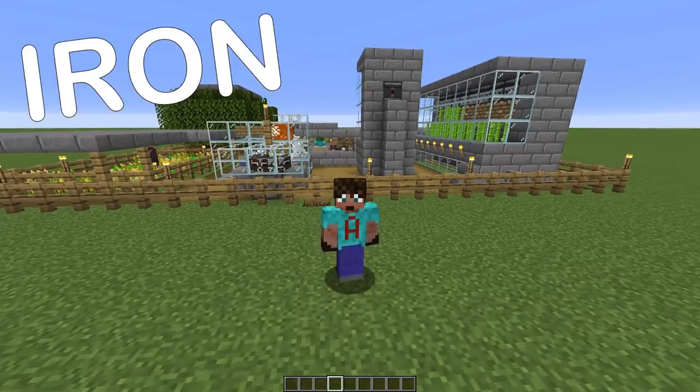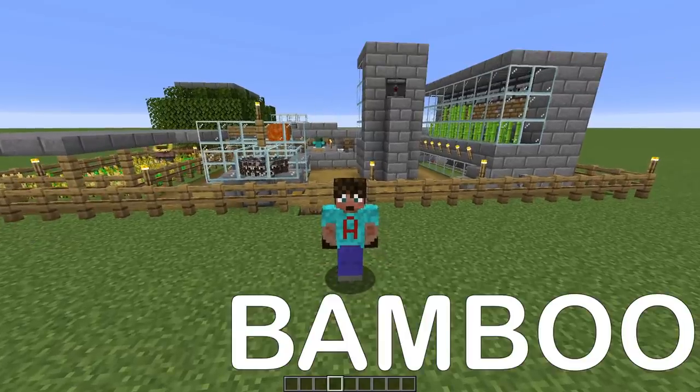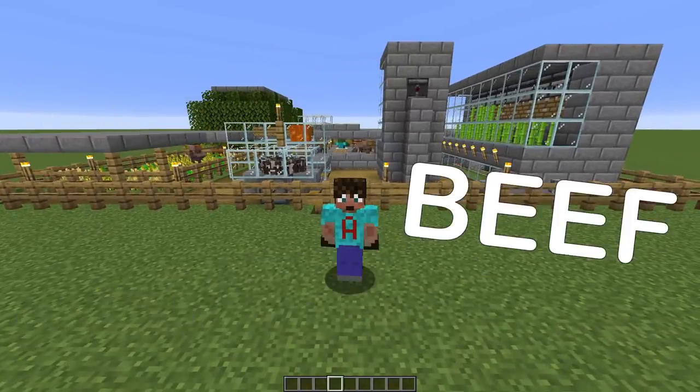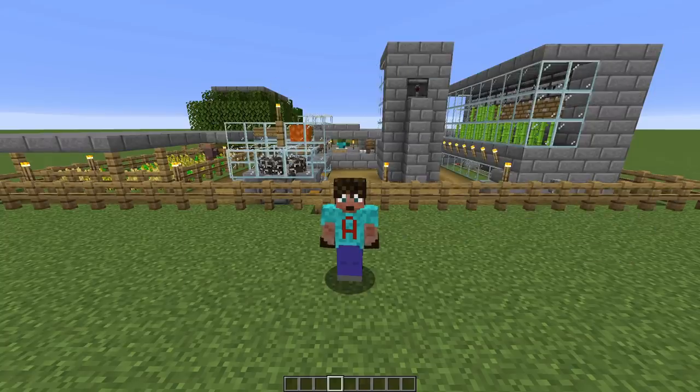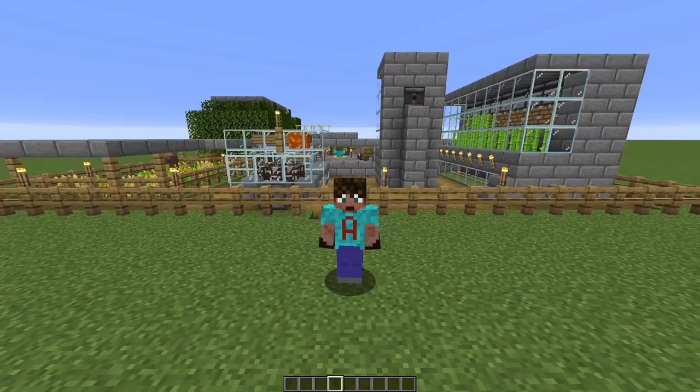This is going to give you iron, trading, carrots, wool, bamboo, sugarcane, wood, bone meal, beef, leather, and rotten flesh — all at the same time. I'm going to showcase it for you right now.